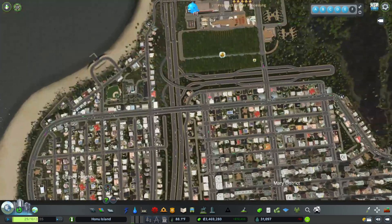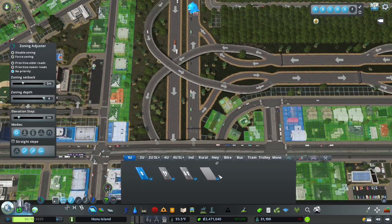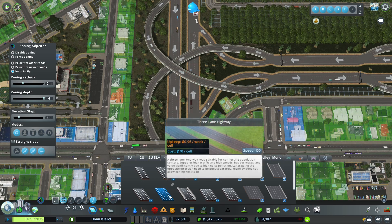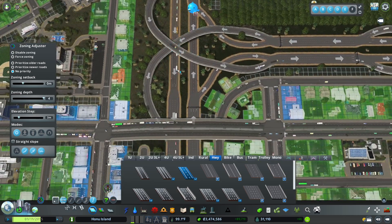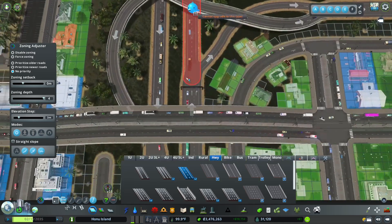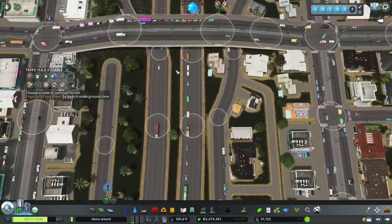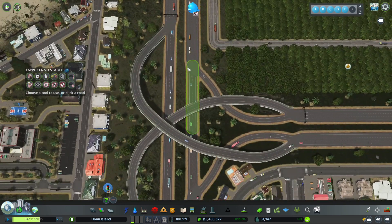One of the first mistakes I noticed was right here — we forgot to downgrade these lanes so that it has proper lane mathematics. It doesn't look like it's a big deal right now but it's something we should take care of. I'm going to switch this to a two-lane road. Then all we have to do is go into Traffic Manager and make sure everybody uses their own lane when they get back on the highway, so nobody gets in each other's way.